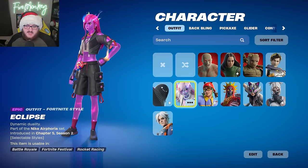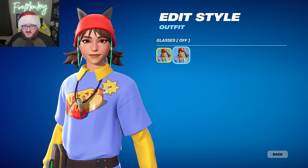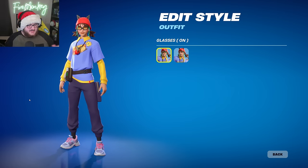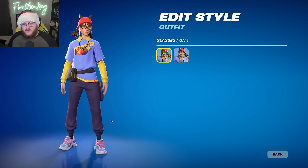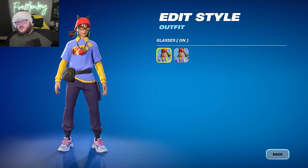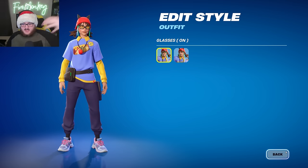Next up we have Aubry, which will be sold in the item shop and has a simple edit style to take the glasses on or off. I think this skin is somewhat unfinished because I saw a bundle in the files that didn't have proper data. We don't have mappings at the time of recording, so leaks are pretty rough except from private servers. It is a nice skin though — it's an old survey skin from one of the old survey concepts, transformed into the Fortnite version.